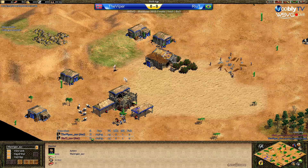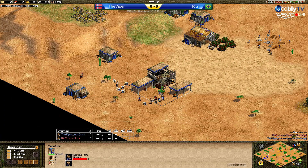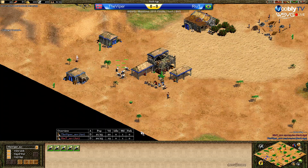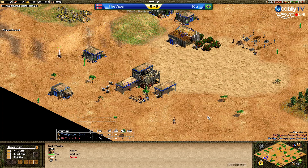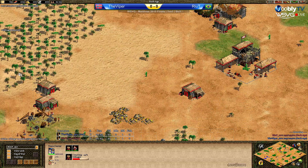Rehit needs to be careful with the Eagle Warrior. Viper is not going to even try to take a hit — he knows Rehit is watching. Needs to be careful with the sheep as well. Everything's good, Viper keeps them all. He's starting to make a Barracks. No huge surprise. Let's take a look if Rehit is doing the same.